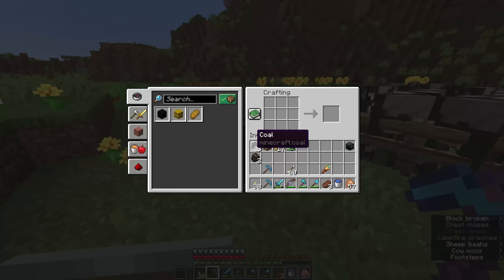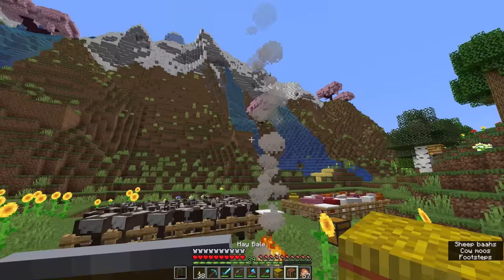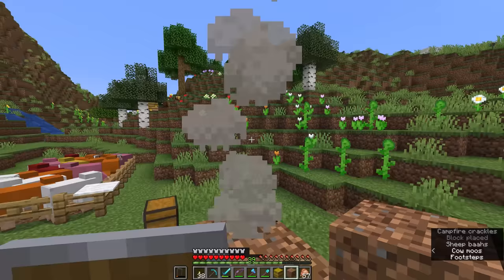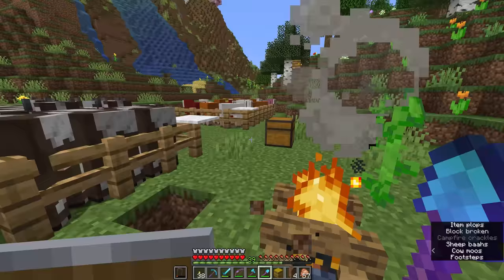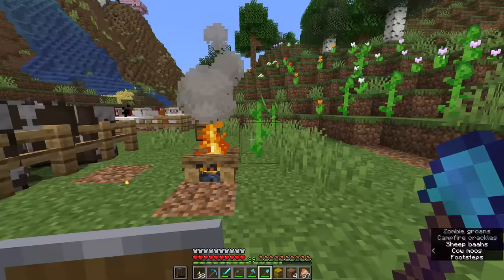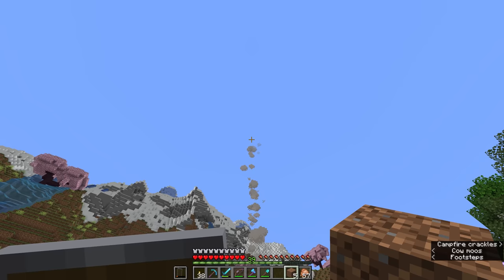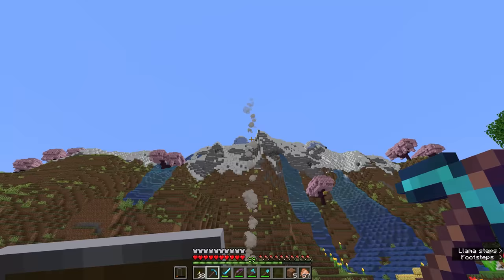Campfires give off a plume of smoke rising into the sky, though it typically only rises seven or eight blocks before evaporating. If you put a block directly over the campfire some smoke particles can rise through it, but placing a block one block above stops them entirely. If you place a hay bale underneath the campfire the smoke will rise two or three times higher — making it possible to create visible beacons on nearby hilltops.